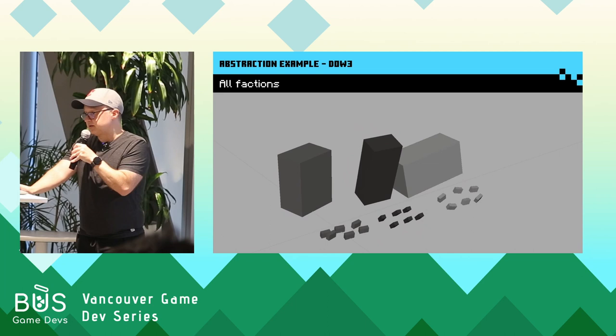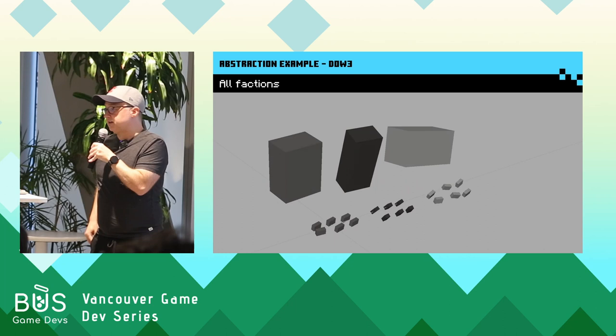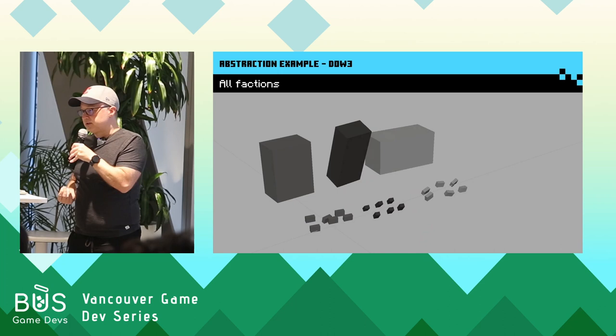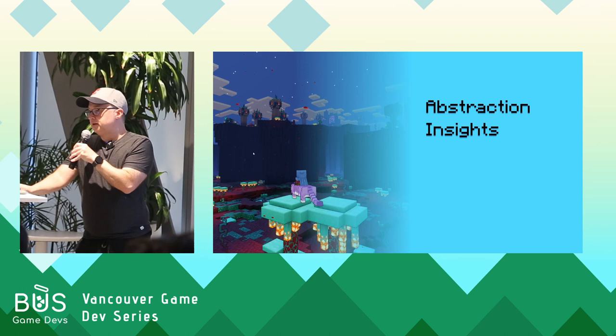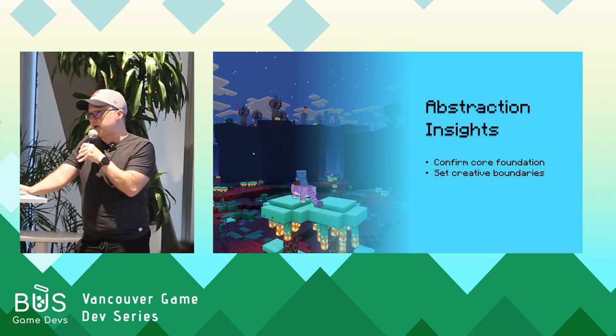While this example is specific to animation, you can use abstraction with anything — game mechanics, level design, control feel. Just strip it down to its basic form and find what's most essential. The insights you should gain from abstraction are: making sure your core foundation works, setting creative boundaries that help when you get into the weeds for more specific and detailed decisions, and helping you determine what's critical.